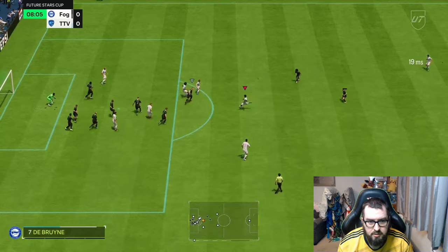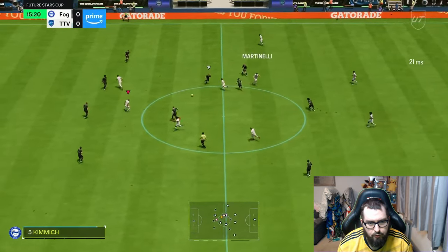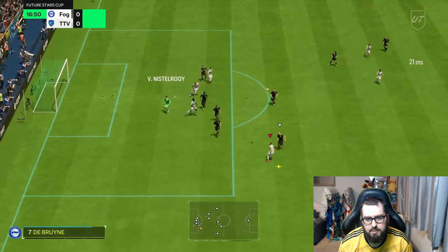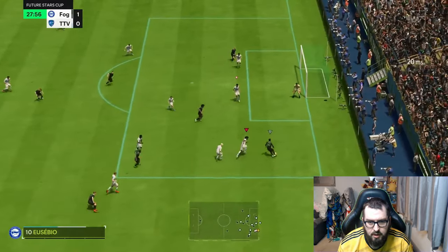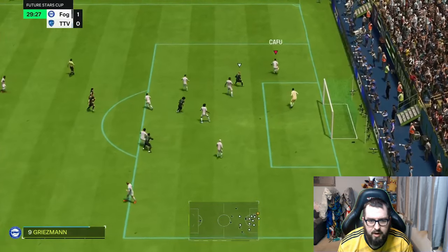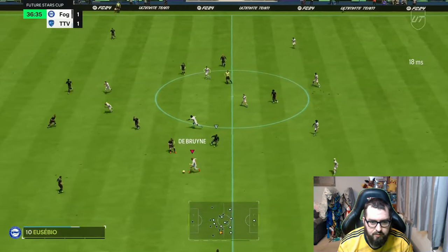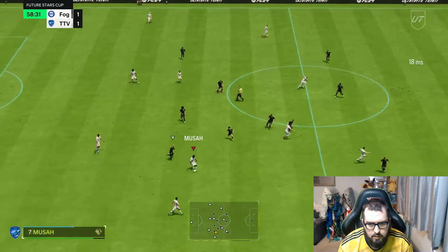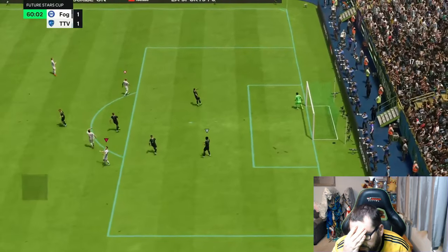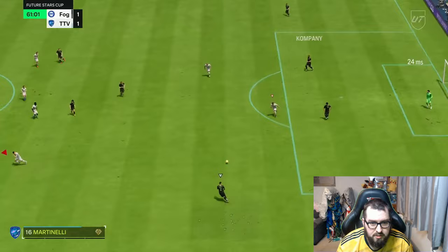He's won it from the edge of the box — long shot, just wide. He's making the run forwards, gets the shot off, but it's saved by the goalkeeper. Winning the ball off kickoff — lovely through ball, go over the top. That's not really a chip shot, Martinelli, but that was a lovely pass by Moussa.